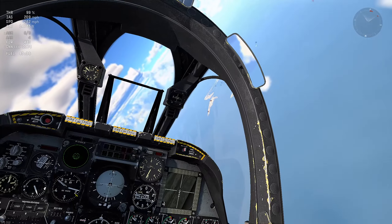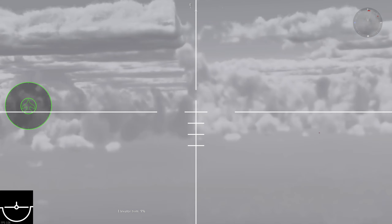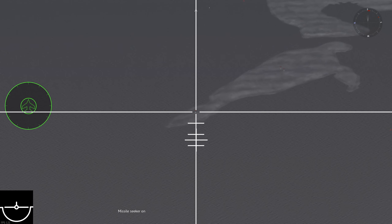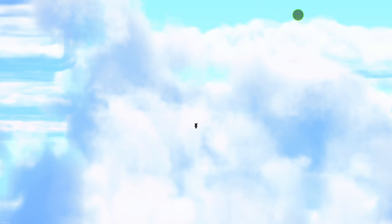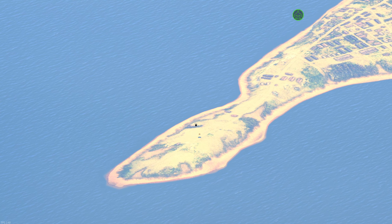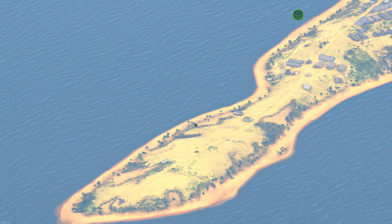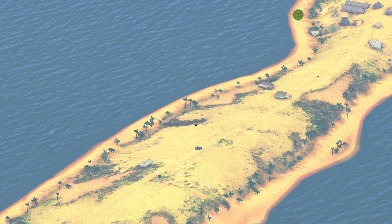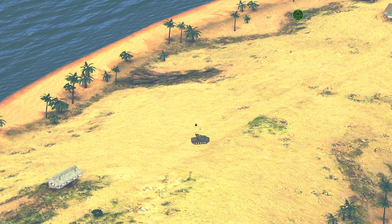I'm at about 14,000 feet or so. I can level off and trim a bit. I'll go to the view and press C to change to thermal. Lock on... and fire. I'm going to follow the Maverick — it should just glide. So that was from roughly 14,000 feet, about 4,000 to 5,000 meters, which is around 15,000–16,000 feet. It looks like it's tracking quite well.